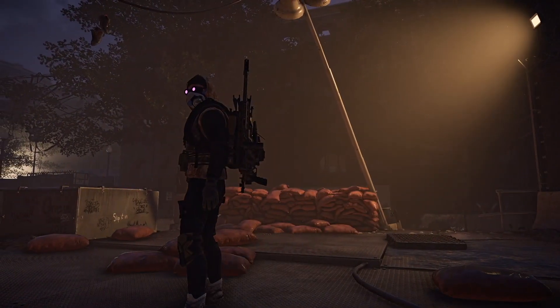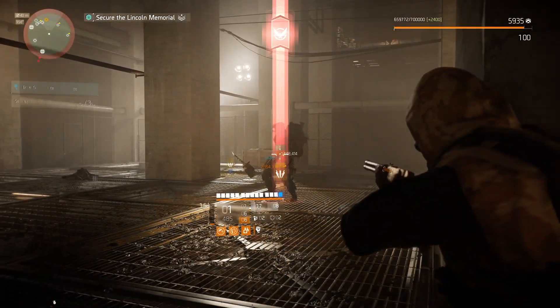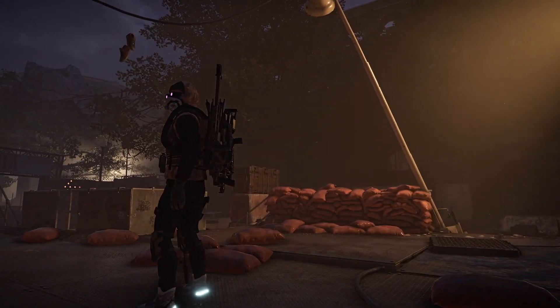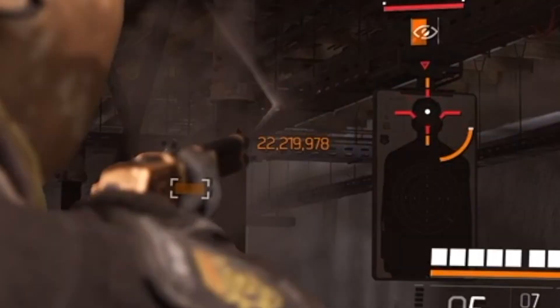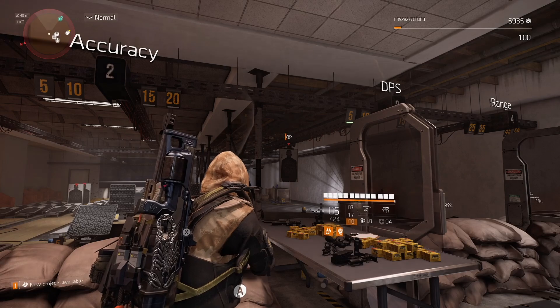In weak points, 33 mil. I think it's a cap because I got multiple buffs and the damage output didn't change whatsoever. So I think there is some kind of limitation to this setup. But with headshots, 22 mil baby.